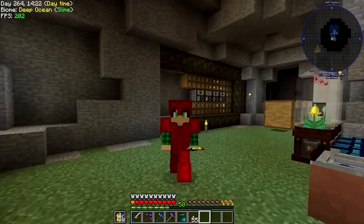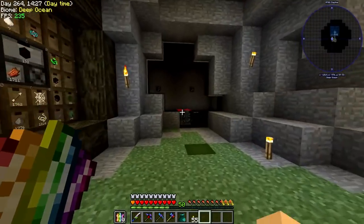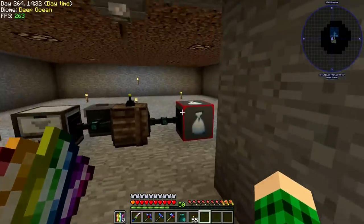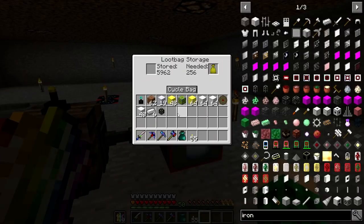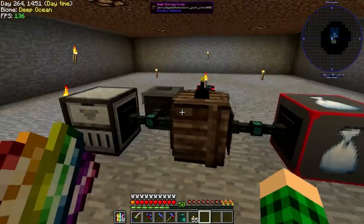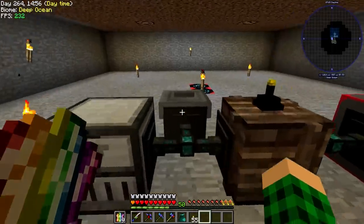Hello everybody and welcome to episode 6 of StoneBlock. In the last episode we made this super duper amazing mob farm and I added a few upgrades here. I found out that there's a bag storage from the comments and from another video, and you can just cycle the bags you need and extract them. I presume this is infinite storage or maybe it has a maximum — we're gonna find out possibly today.